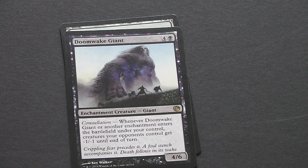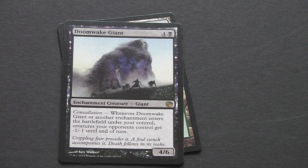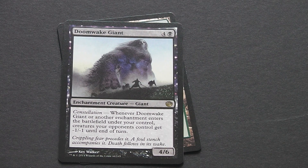Then we've got our rare card — Doomwake Giant. That's a 5-drop black enchantment creature for 4-6. It has a constellation ability: when Doomwake Giant or another enchantment enters the battlefield under your control, creatures your opponent controls get -1/-1 until end of turn. Very, very nice card — low mana cost for a 4-6 creature. When you cast enchantments, your opponent's creatures get minused. If you can somehow mix that with a flash ability, it would really knock out an opponent's battlefield.